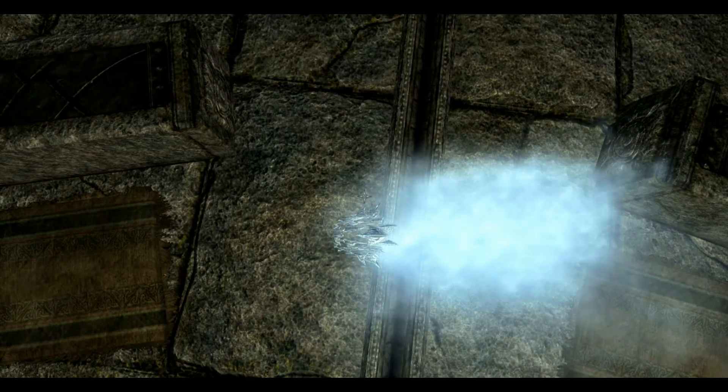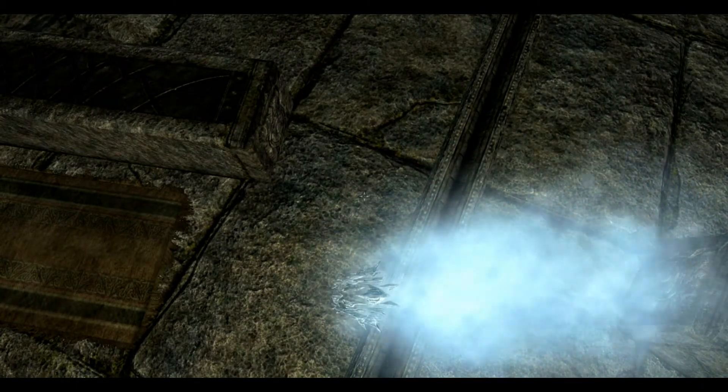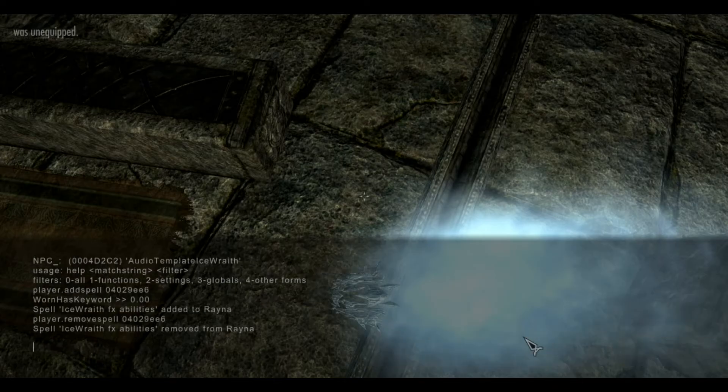I'm going to exit the console. See, I still have the Ice Wraith. Then I'm going to open the console back up again and type 'player.removespell' and that same code, 04029EE6. For you it might be a different code — that's why you type 'help Ice Wraith', so you can see what the code is, because the first two letters change.